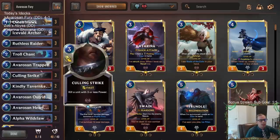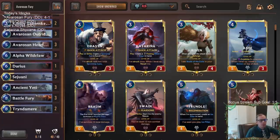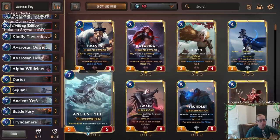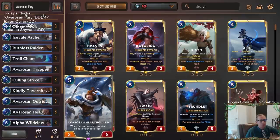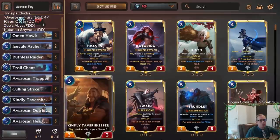We did run into that Zoe deck — we didn't have Culling Strike, and they could deal with my stuff because they had Hush, Equinox, and Crescent Strike, and they kept getting those from Zoe. That's the kind of matchup that can be tougher if the cards don't go your way. But it's not an unwinnable matchup. I love Battle Fury and the Ancient Yetis, Sejuani was amazing, and our Avarosen cards were great. We did see that when we didn't have turn-three Trapper, our turn threes were pretty weak. But when we did have Trapper, it looked really good — we basically always had the Outriders and Hearthguard doing a ton of work. Pretty cool deck.